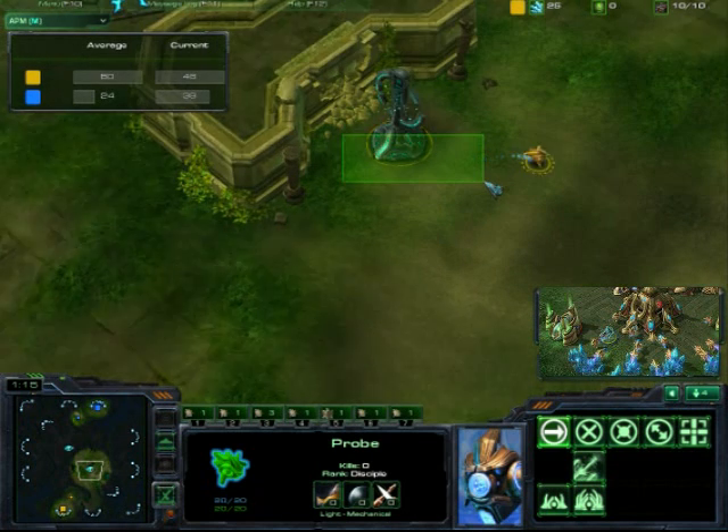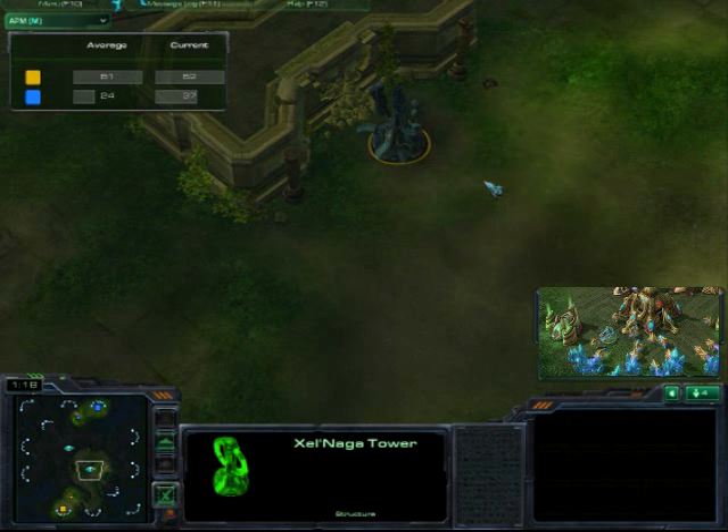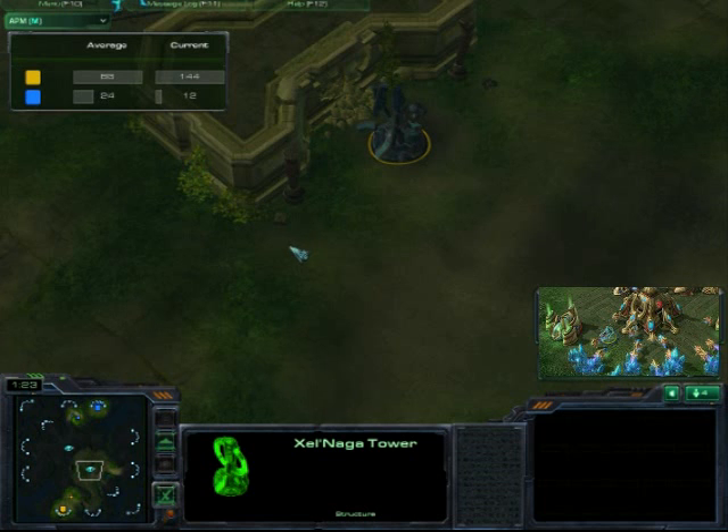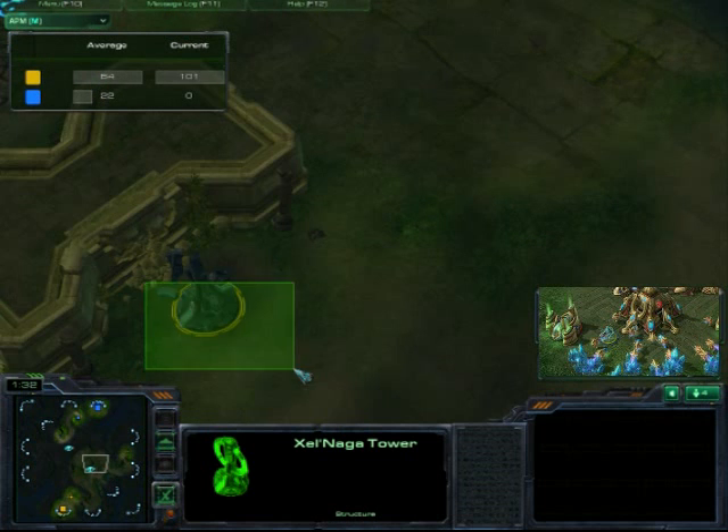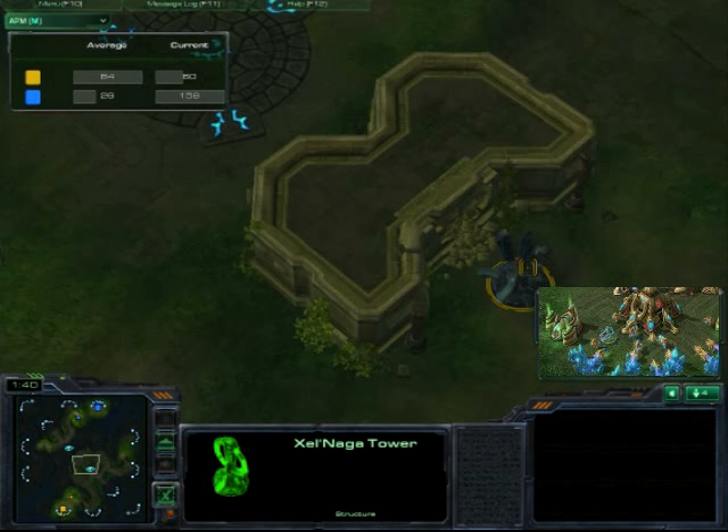Right here, what he's doing is grabbing the watchtower to notice if the opponent's SCV crosses and gets in there, so he can have a better sense of where the enemy base is. I suggest you incorporate that into your next game if you're playing a 4-base map — use those watchtowers.